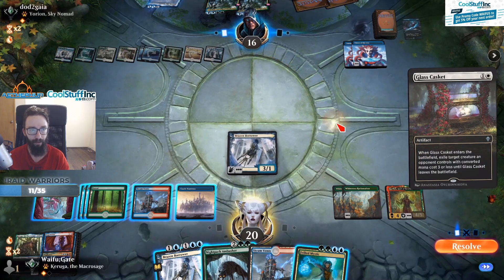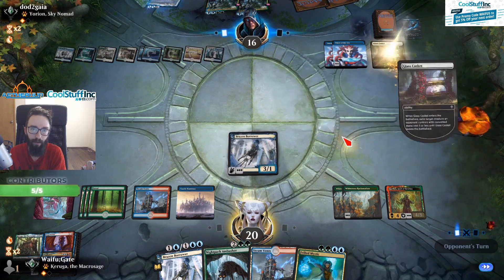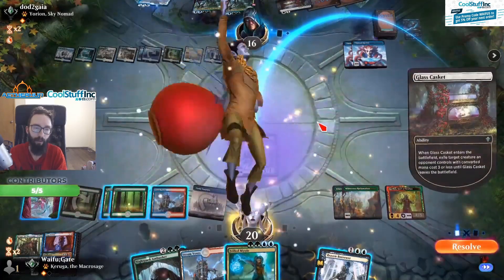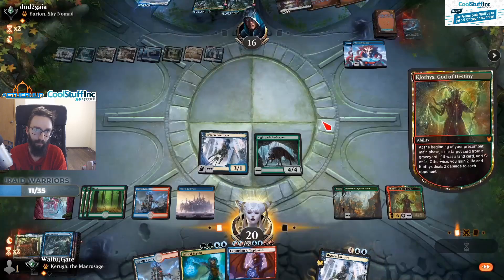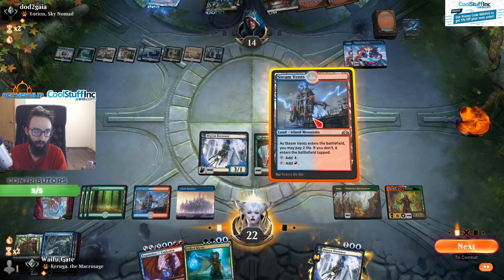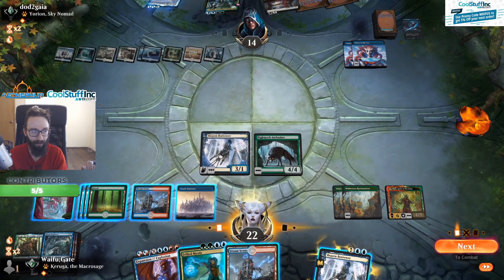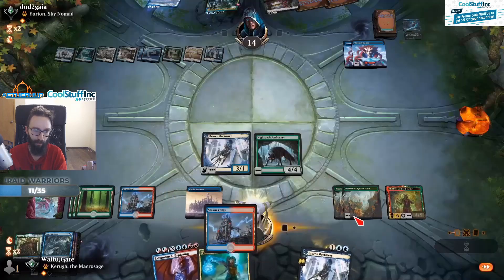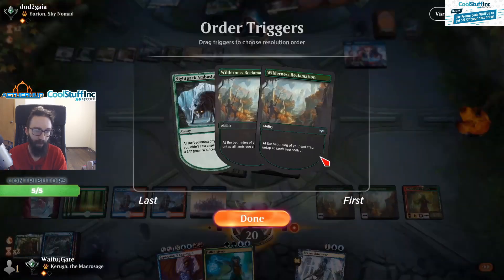We have Expansion/Explosion which is exact lethal. We super blow them out with that and then Night Pack Ambusher swings in. That deals damage and heals us, and then I just do the math to see if I even need to shock anything in — not that it matters. Good to check the math though. They're super dead with or without the shock.